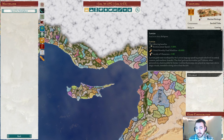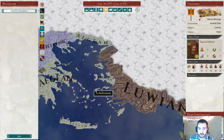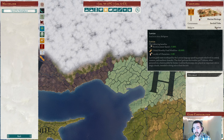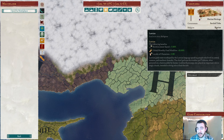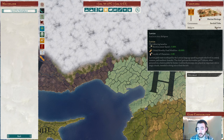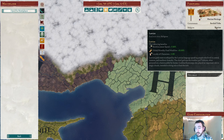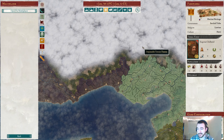We are of Luwian religion, the religion of the southern and western Anatolian coastline, and we're on the very border with the Hurrians. Luwian religion results in reinforcement speed plus 5%, which is all right. Global monthly food modifier plus 10%, which is actually pretty good — in Bronze Age Reborn, basically everyone has food problems due to the Bronze Age droughts. And then loyalty of characters plus 3 is pretty great, especially as a tribe, where loyalty of our tribal chiefs leading our armies is really important to keep an eye on.